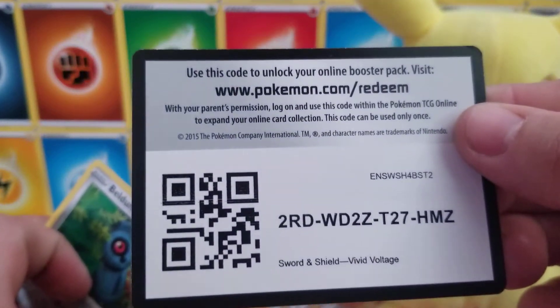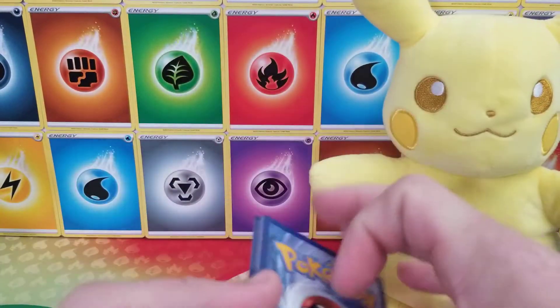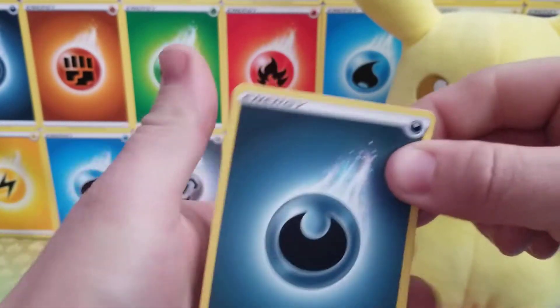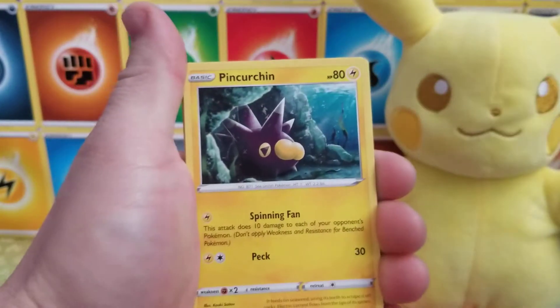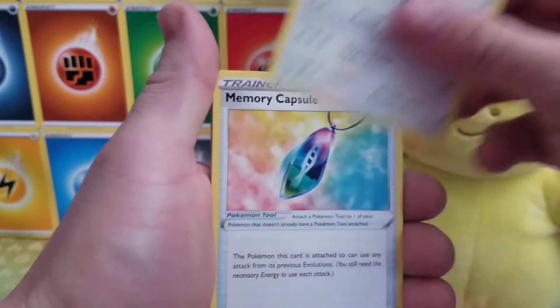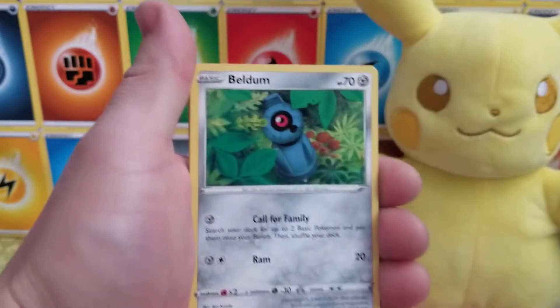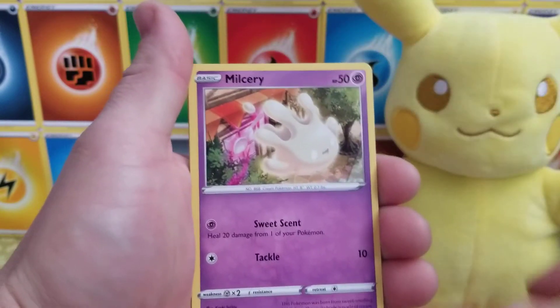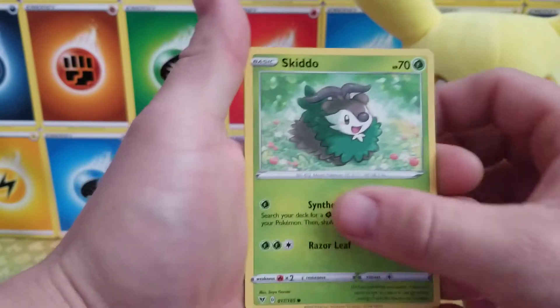So here we go, there is your code card. Three and four, here we go. Right into it, let's get that big Pikachu. Here we go: dark energy, Pinturin, Loudred, Memory Capsule, Beldum, Blitzel, Milsri, Skittle.